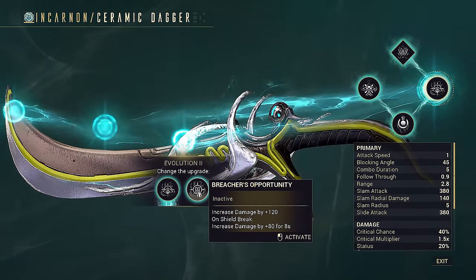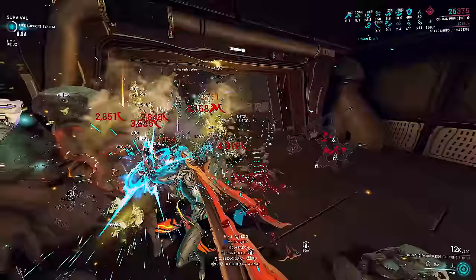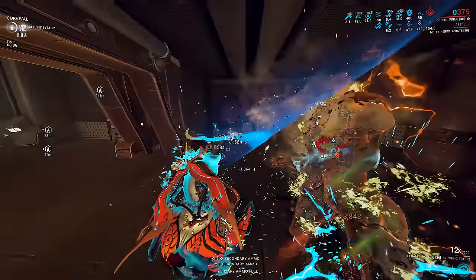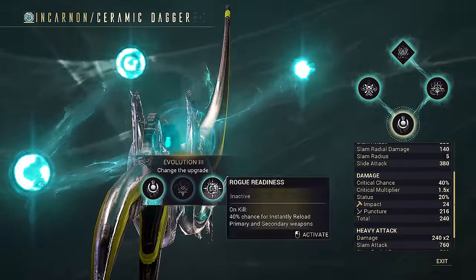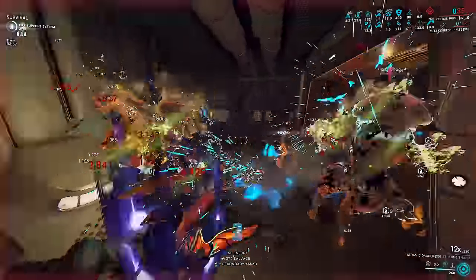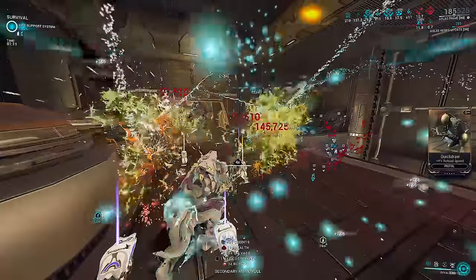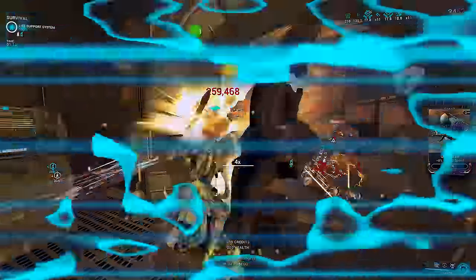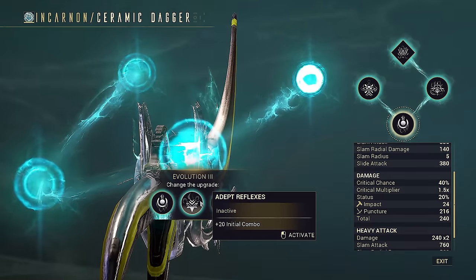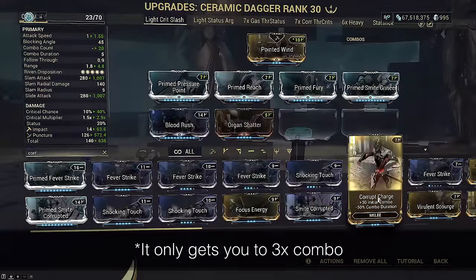The third tree offers instant gun reload on melee kill at 40% chance. You will only use this if you bring it as utility — no dedicated weapon build, pseudo-exalt stat sticks, or actual DPS builds use this. Plus 20 initial combo is solid for pseudo-exalts when you don't want to build combo; combined with Corrupt Charge, it gives four times combo for pseudos that don't build melee combo on hit, such as Garuda's Shatter Lash.